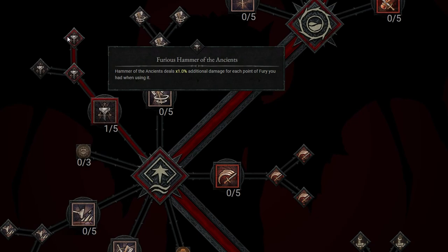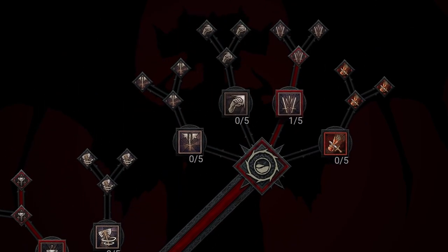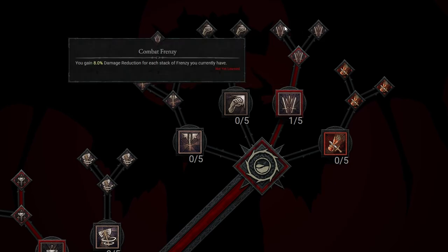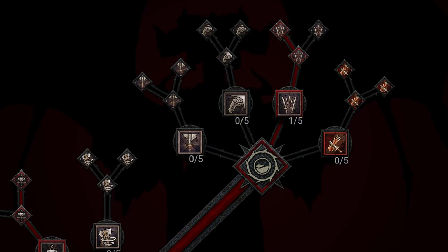After we take Furious Hammer of the Ancients, the next point should definitely go to Combat Frenzy. We just wanted to make sure we got some of the big damage dealers before taking Combat Frenzy. Combat Frenzy is going to give us an additional 8% damage reduction for each stack of Frenzy you currently have. It's a massive amount of damage reduction — it's going to be huge for melee users because we're always in the thick of it, needing as much armor and damage reduction as possible.